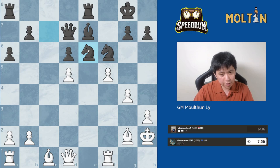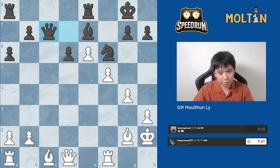Takes. So we could take this way or we could take this way. Well, principally it's probably better to take this way, because you open up your bishop and you also get a huge pawn majority on the kingside. So it's going to be a lot more dangerous if we take like this, because this way we can start pushing these kingside pawns immediately.